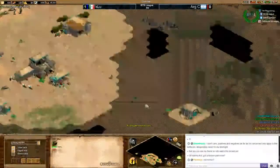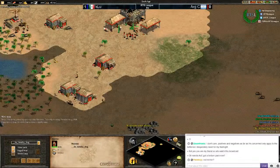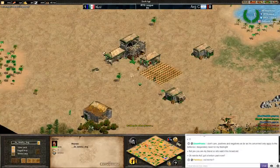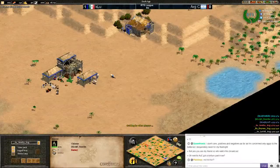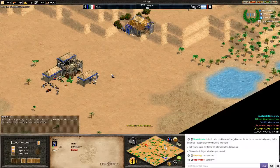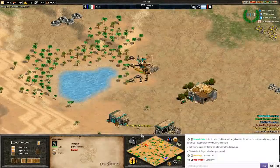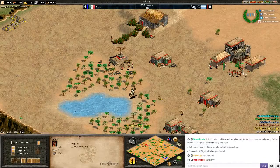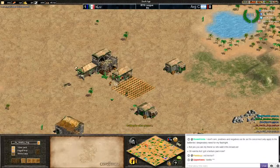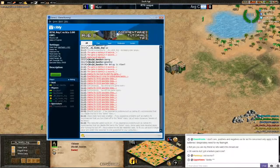Moving on to the last player — it seems this is not a mirror. We have Huns against Huns, Mongols against Mongols, but we have Maya against China here. Let's check back with the players whether that's all right or not.